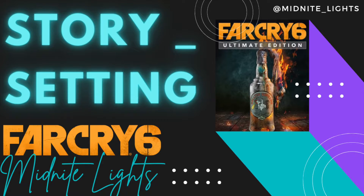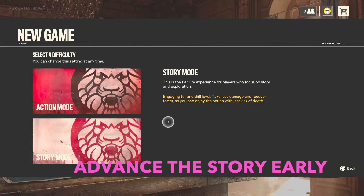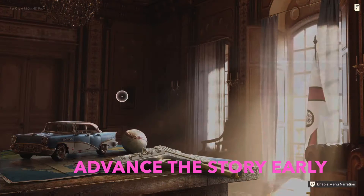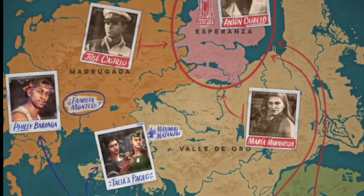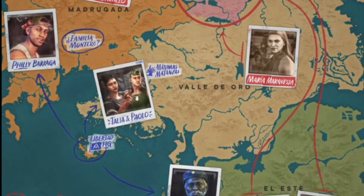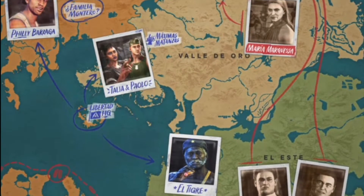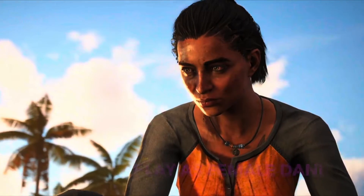Starting with tips, tricks, and things you might have missed on story and settings. The first tip is to advance the story early. I love to explore and get all the loot I can, but I have to unlearn that and remember to advance the story early so I can get weapons, some character development, and get my groundings. I really encourage you to do the same.